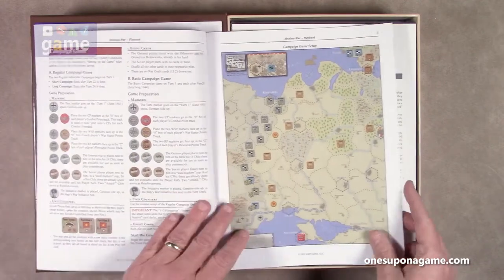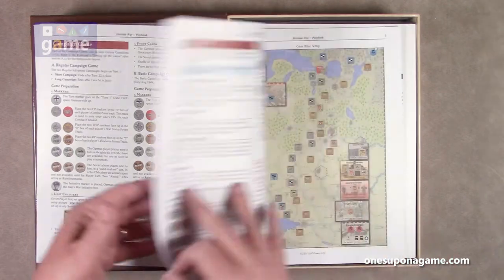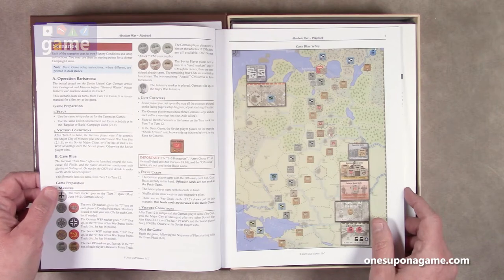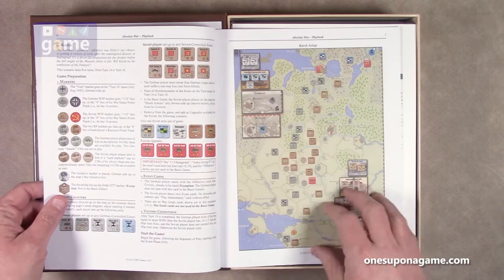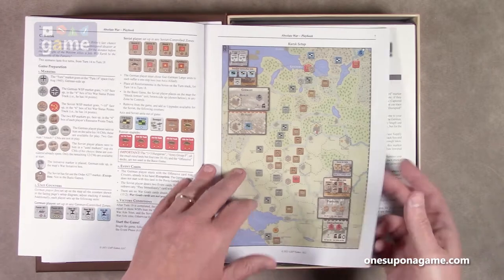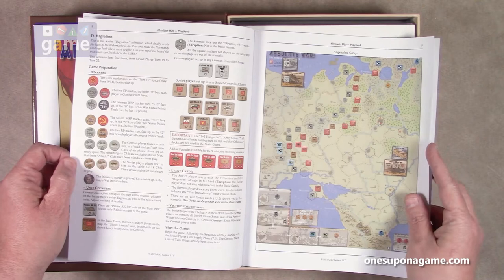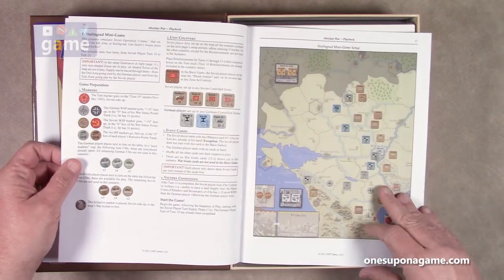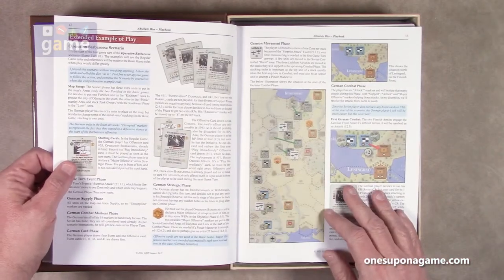The playbook also has the nice matte finish paper, so it's not shiny. Inside you've got the campaign game setup, and then scenarios: Operation Barbarossa is one, Case Blue, then the Kursk setup, then Operation Bagration is four, and the Stalingrad minigame is five. And then the extended example of play.